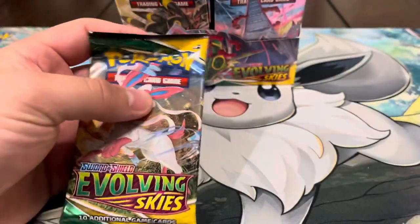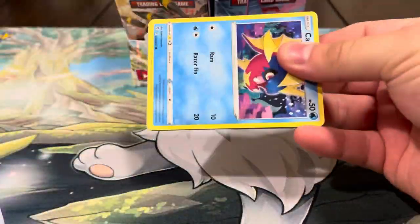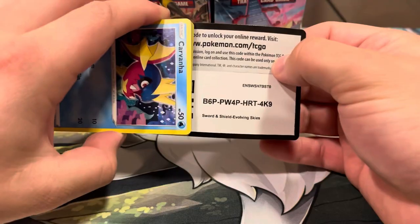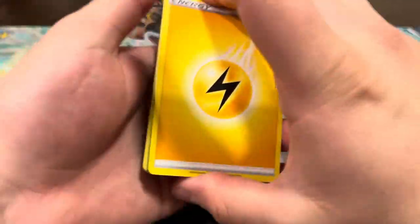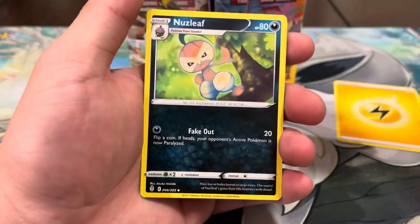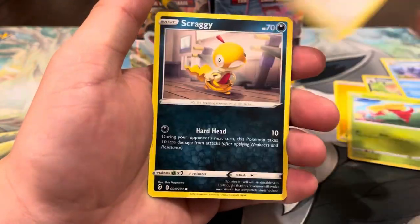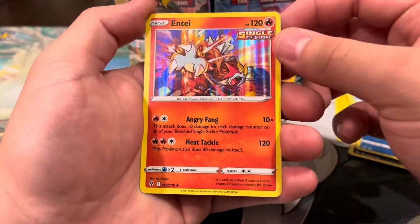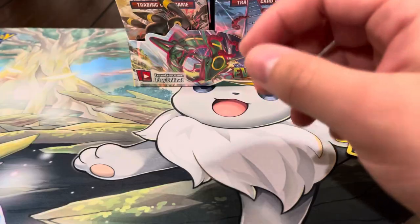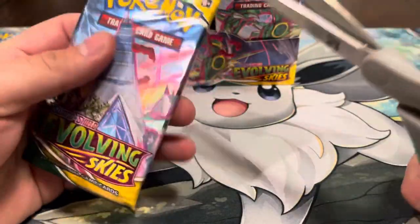Honestly, that Dragon Knight made up the whole video — if we don't pull anything else, I'm still happy. But let's see if we can get anything else. Maybe we'll get a rainbow or something. We got Nuzleaf, Golduck, Carvanha, Gossifleur, Fletchling, Scraggy, Marill, reverse Feebas — and oh, a hollow Noivern! That card is pretty sick, let's go!